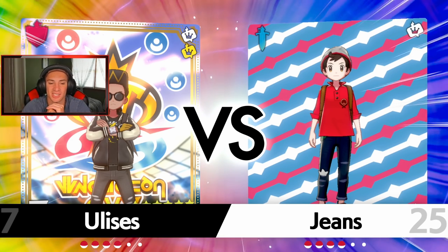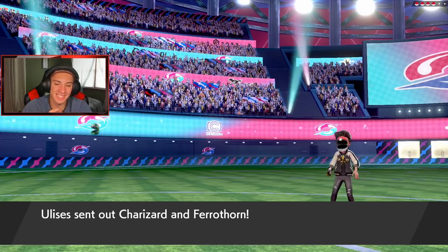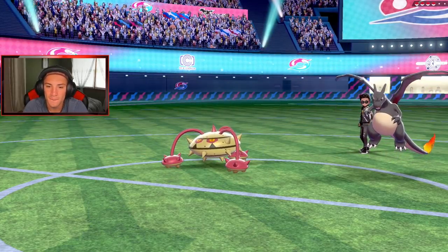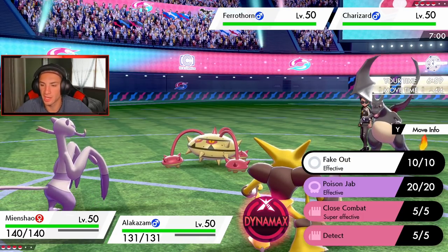Battle number two coming at you — going up against Ulysses. Hopefully you're watching the Jeans videos — if you're watching, comment down below! He sends out Charizard and Ferrothorn on turn one, shiny boys. I've definitely got to Fake Out that Ferrothorn — it might Protect, to be honest. Charizard's probably going to Dynamax, so I'm fine with that.